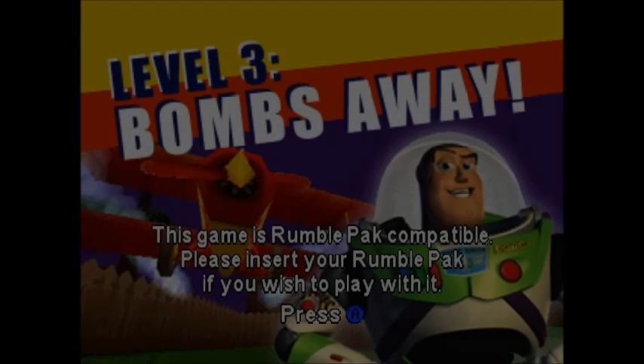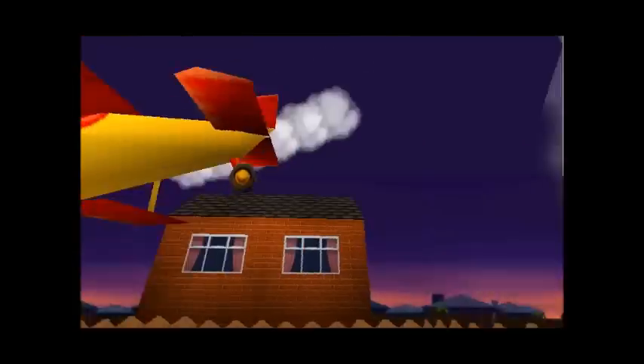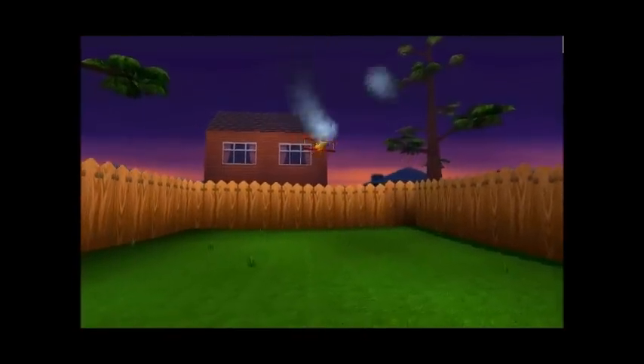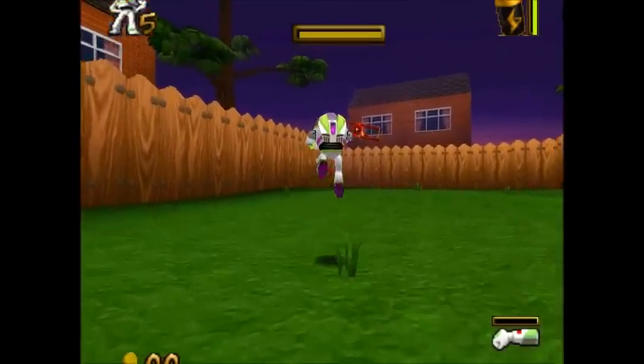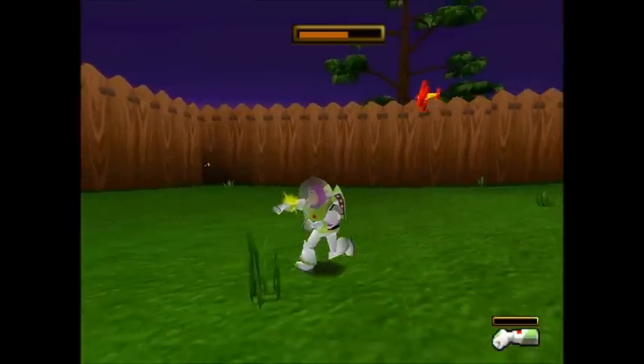Bombs Away is very basic. You start the fight by just walking forward until he spawns. After he spawns, he's going to go forward and then turn left. You want to charge a laser, jump and shoot it right there. It's kind of difficult to get the timing down, but that's okay.